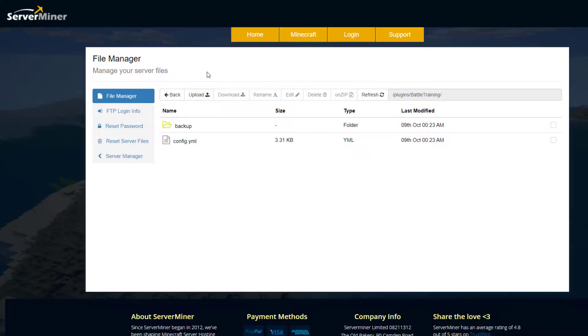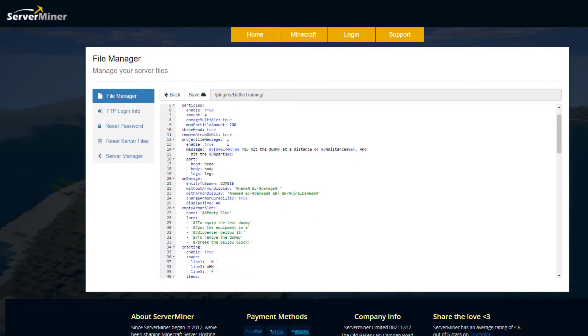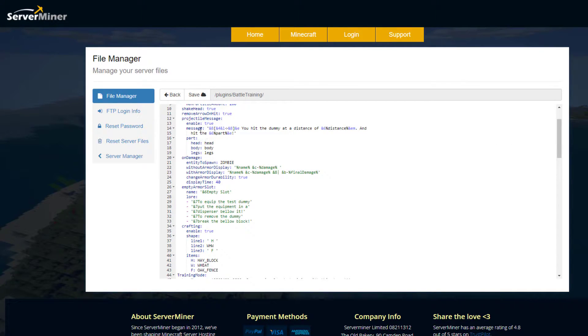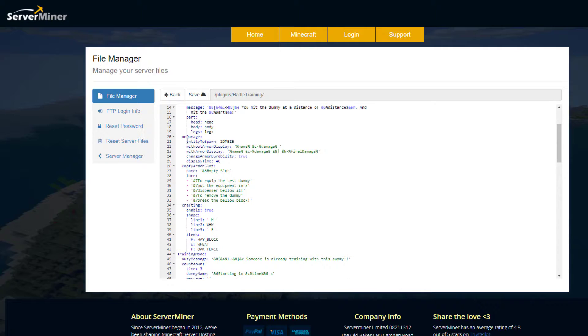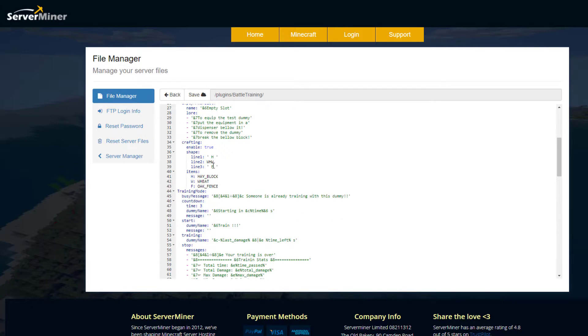Let's head over to the SMPnit control panel. There is a single config.yml and if we open it up you can see a variety of options. Up here we've got information about the dummy: the name, whether it's visible, particle effects, the projectile message, and the different parts of the dummy. Then we've got what happens on damage — what actually pops up on the screen.